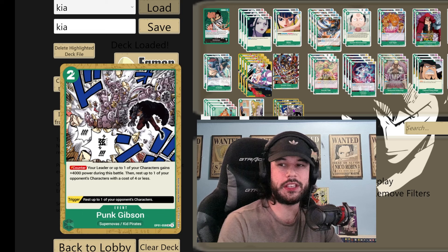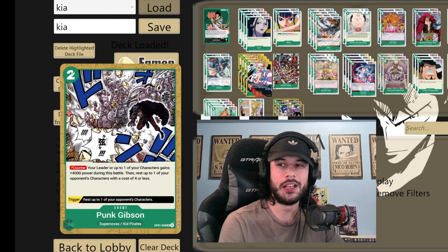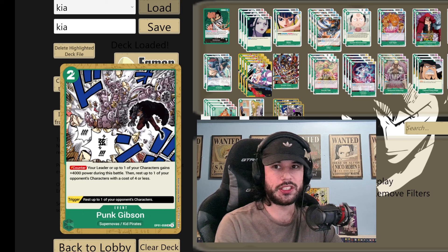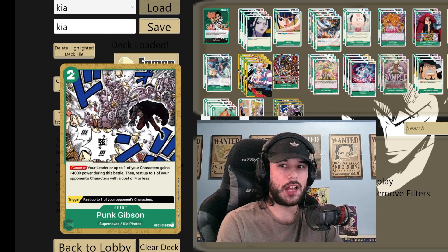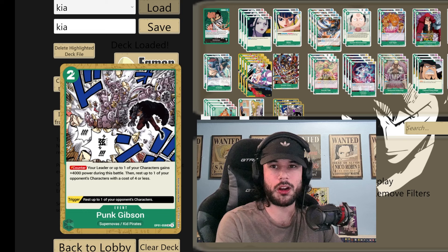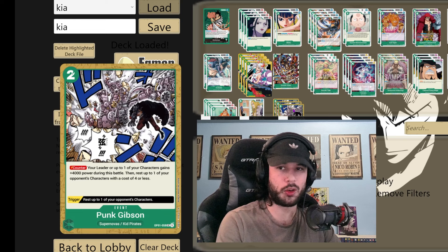Our final card, searchable by Bonnie — Punk Gibson. A lot of people's most hated and favorite card in the deck. Basically you leave two Dawn up, it's a counter, one of your opponent's four cost or less gets tapped, and your leader or one of your characters gets plus 4,000. The worst part about it is the trigger — you rest one of your opponent's characters. Whether it's out of life or you need to tap down one of your opponent's blockers at the end of the game, it can just win you the game outright in so many ways. Always run three of.